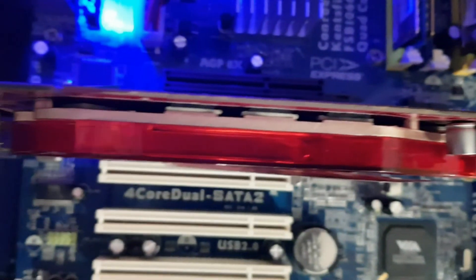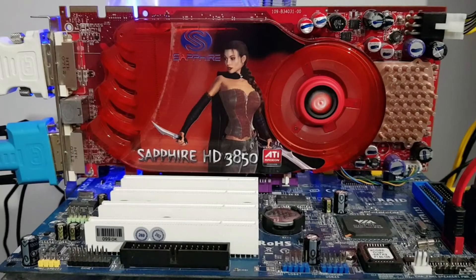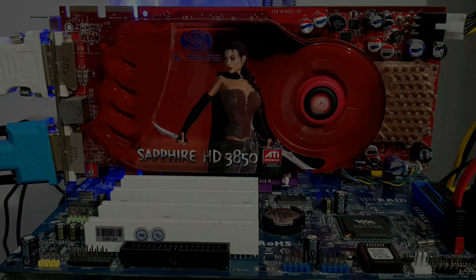So without further ado, let's get into the benchmarks and see the performance. All benchmarks are run at 1280 by 1024 with a 4 to 3 aspect ratio at various settings for different benchmarks, which will all be noted on screen during their run time.